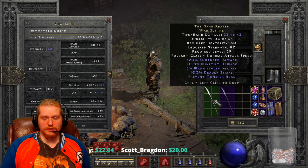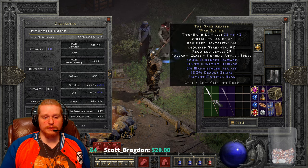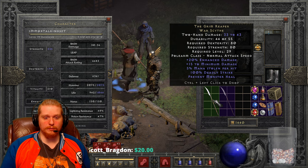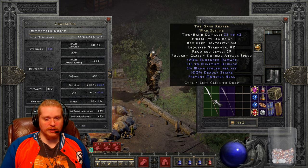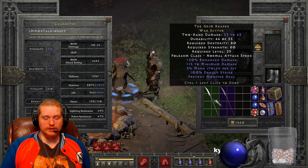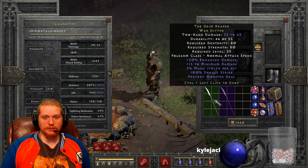We have 20% enhanced damage which is static, and 15 to minimum damage which explains why the minimum and maximum are so close together. There's also 5% mana stolen per hit, which is always nice to have at a low level, and 100% deadly strike which is the chance to deal double damage.